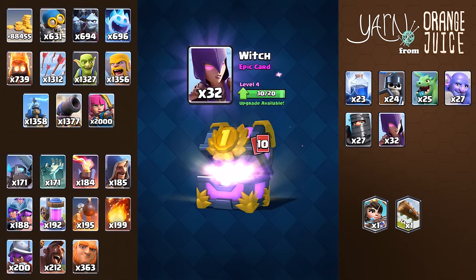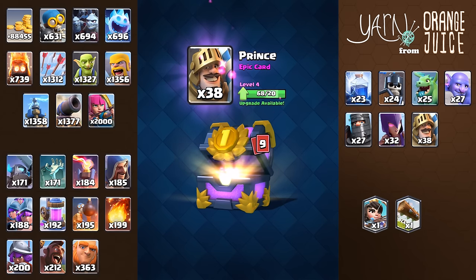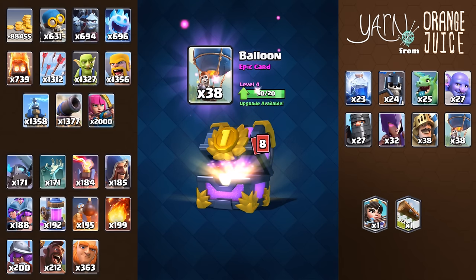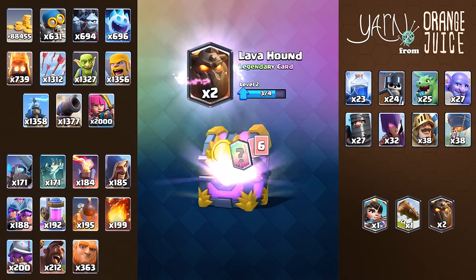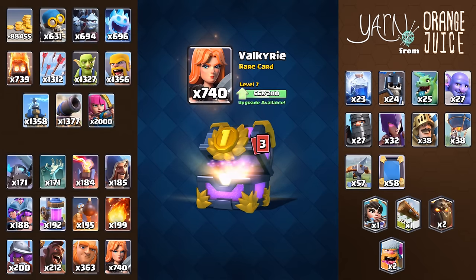363 giants — this is the most rares we've seen so far. Back to getting a massive amount of epics; this is a year's supply of epics in one sitting. The 3rd legendary contains 2 lava hounds and 2 lumberjacks. Then 740 valkyrie — that's enough to bring her up to level 9.